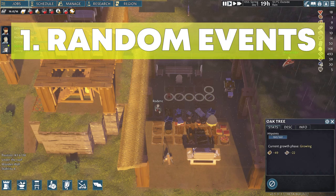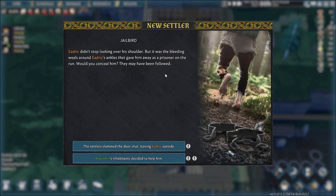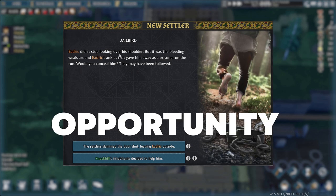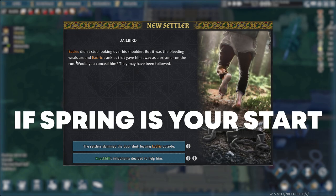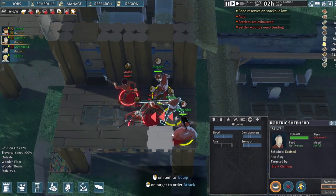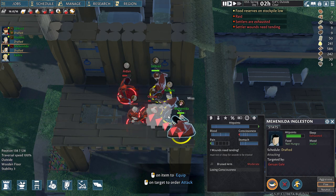First up, the regular way through in-game random events. As you play and days go past, you will soon see your first popup of a random event which gives you the opportunity to gain your first new villager. Usually this is during your first spring and it's about a villager who escaped from prison. By accepting him into your village you are inviting a reprisal attack from the local bandits.